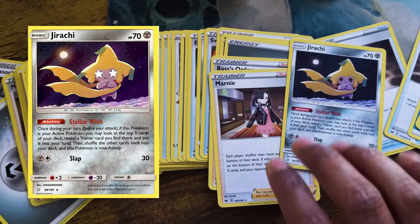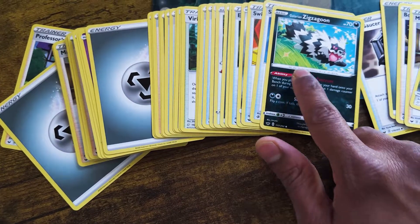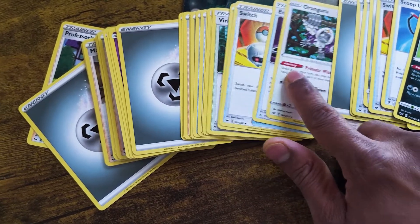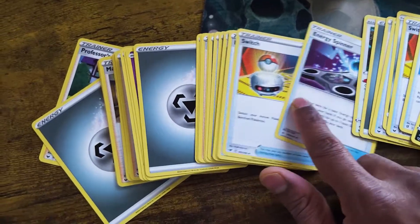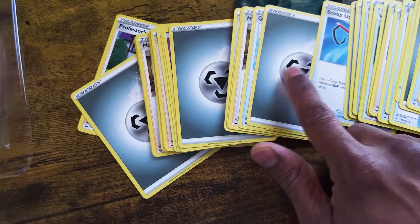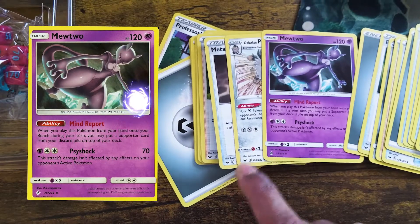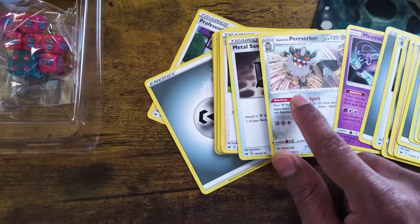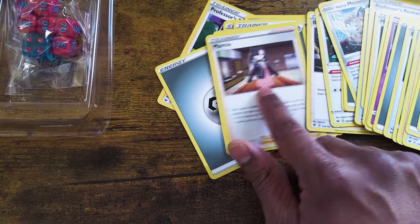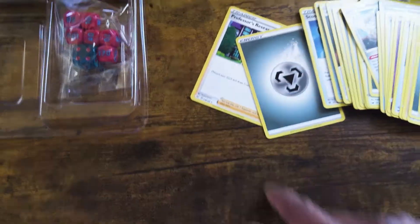Oh, it's a Jirachi. Nice. A Marnie. Apparently these are valuable at some point. Zigzagoon. Another Jirachi. Another Marnie. Orangaroo — not sure who that is. Where are all the Pokémon cards at? These are mostly trainer cards. Mewtwo. These are basic. Berserker. Big Chonk. Meowth. Alright, so it has some cool cards, but there are hardly any Pokémon cards. That's weird.